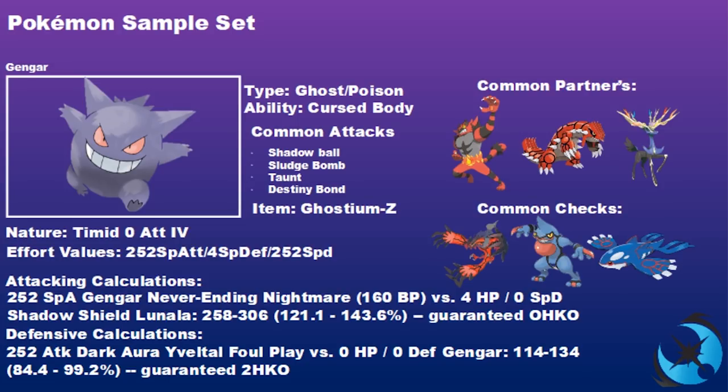With Destiny Bond alongside the Z-Move, you can either use Never-Ending Nightmare or use Z-Destiny Bond to pull in all attacks — and if Gengar gets knocked out, it takes that Pokemon down with it. Defensively, a 252 Attack Dark Aura-boosted Yveltal Foul Play is always a two-hit KO, so the zero Attack IV keeps you alive through that.